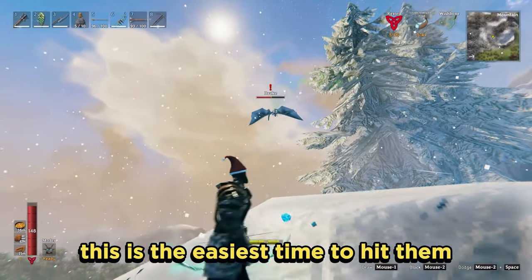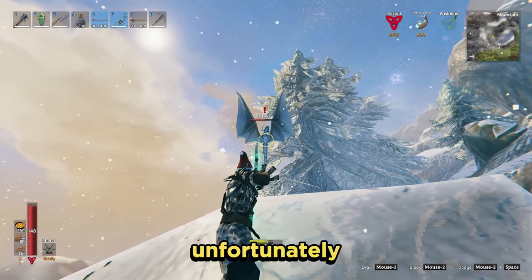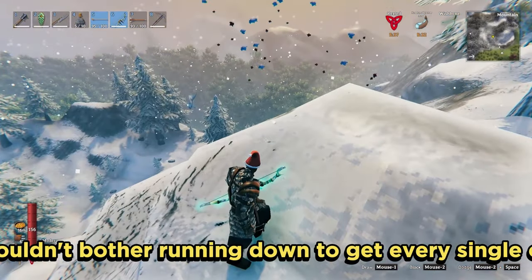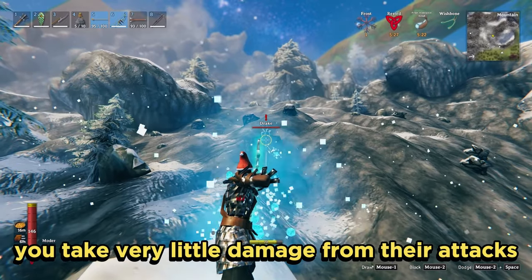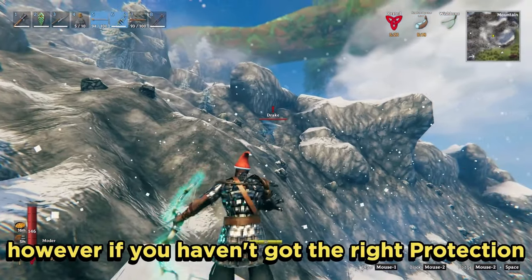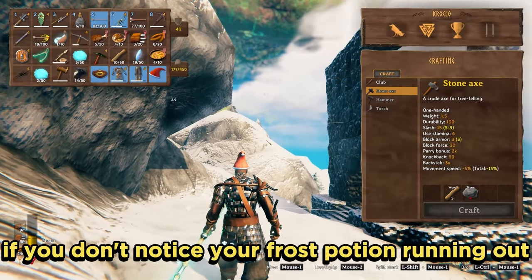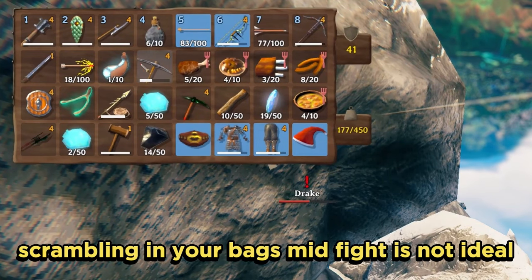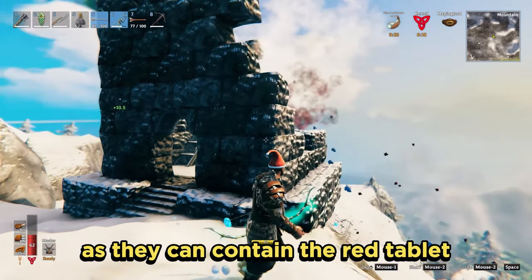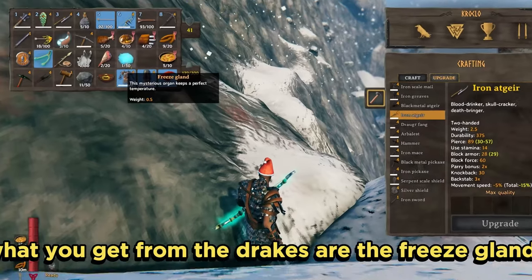I tend to wait for them to get ready to shoot and then pop an arrow in — this is the easiest time to hit them. I don't bother whilst they're flying around. If you kill them on the slopes, unfortunately anything they drop ends up at the bottom of the mountain. They're so common I wouldn't bother running down for every single one. Be sure to check out any stone structures you come across as they can contain the red tablet giving the location of Moder. What you get from the drakes are freeze glands, used for making frost arrows.